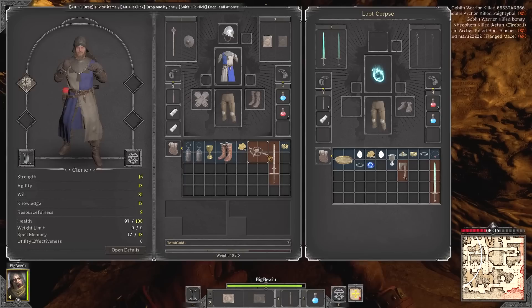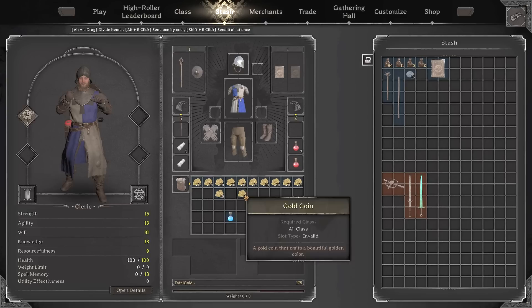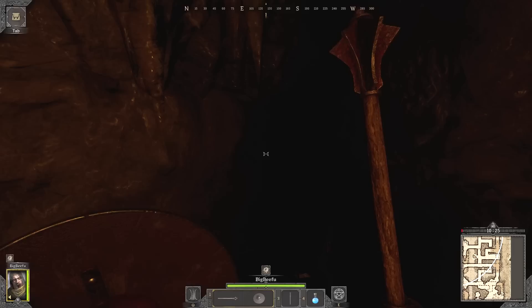Since he was naked, I didn't expect him to have much, but he actually had a lot of gems and a green sword I could sell on the marketplace. I didn't find much else on this third run, so I decided to cut and run. I ended up netting around 150 gold, and at this point I already had three green armor pieces — one with buff duration, one with magic power, and one with attributes. All really good stats for a cleric.